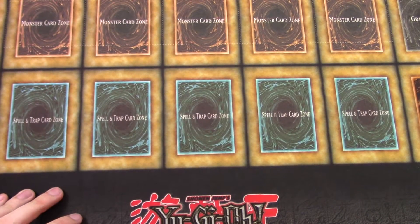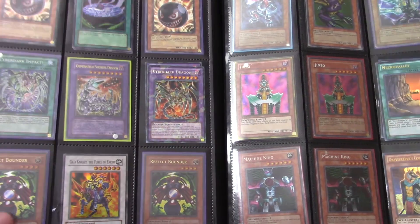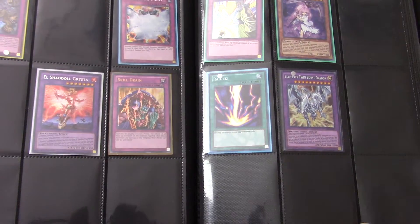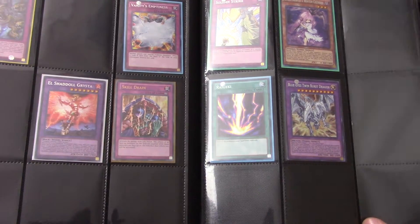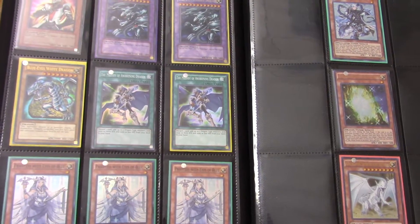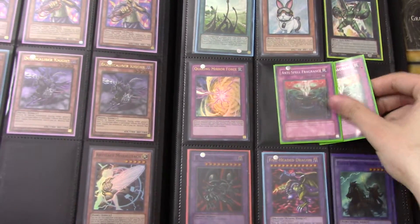Pretty cool — there are some YCS tokens here. There's a Utopia Ray ghost rare. There are some The Shining Victory secret rares. Some Blue-Eyes support cards. There are three Anti-Spell Fragrances in there.